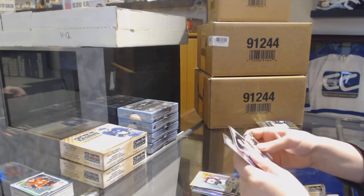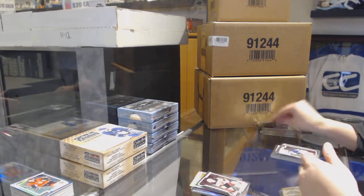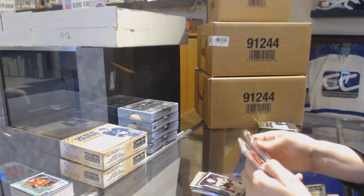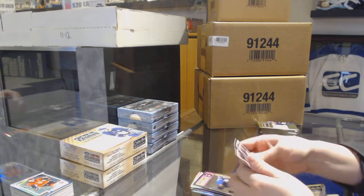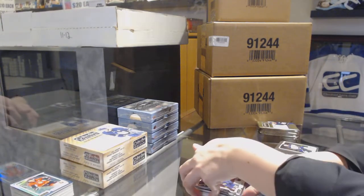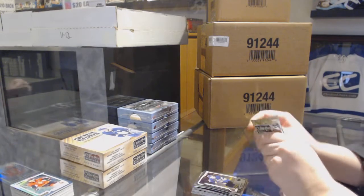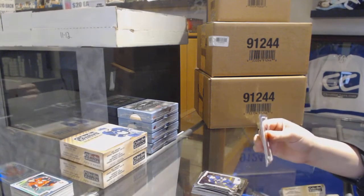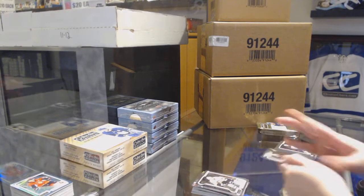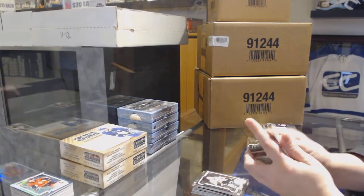Rainbow of Alex Kerfoot for the Avalanche, Rookie for the Devils of Joey Anderson. Retro for the Maple Leafs - Travis Dermott, Rookie of Rasmus Aslaug for the Buffalo Sabres. In Action of Couturier for the Flyers, Rookie of Zach Aston Reese for the Penguins.